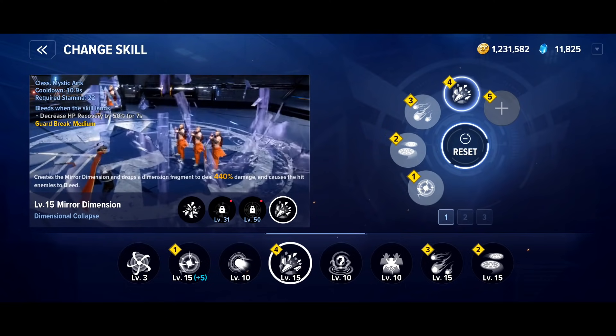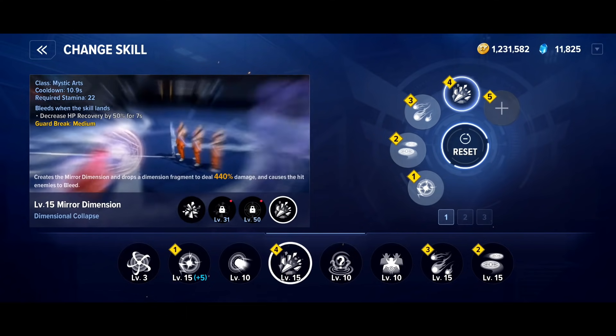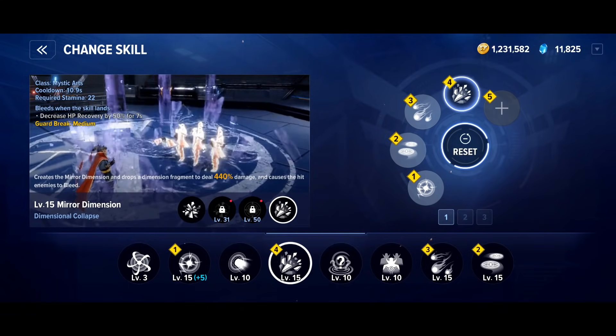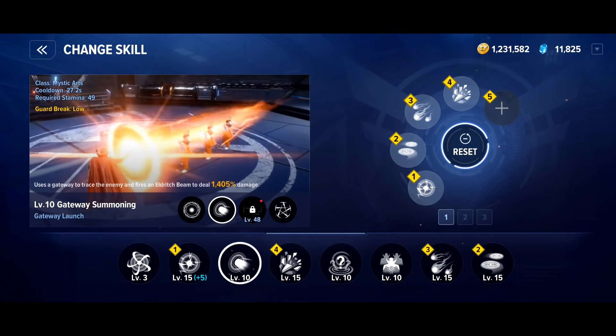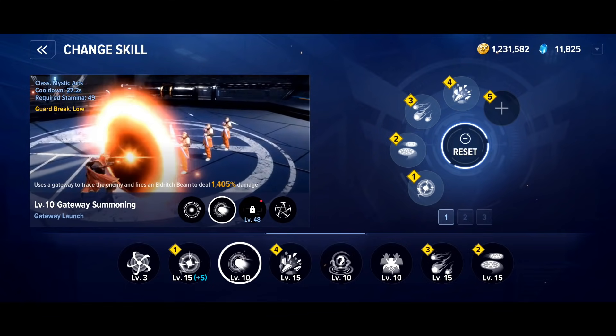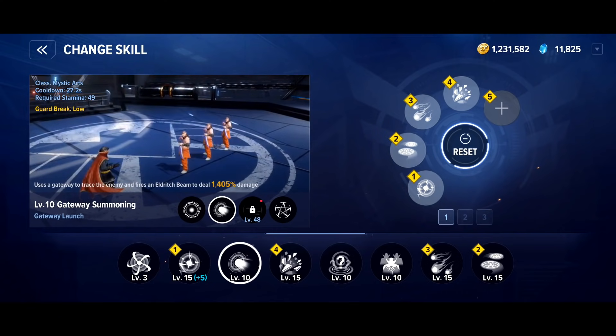For the fifth slot there are quite a few options. The first one is Crimson Bands of Cetorac — it has a low cooldown of 8.8 seconds and snares enemies for 5 seconds, so when fighting regular enemies that's over 50% uptime on the snare. You drop that snare, smash them while they can't move — pretty awesome. If you're looking for more single target damage, you've got Gateway Summoning and Gateway Launch. The only downside is the animation can obscure the enemy, so in Dimensional Duel for example it can be hard to see if the other player is about to cast a move — but damage-wise it's pretty amazing.